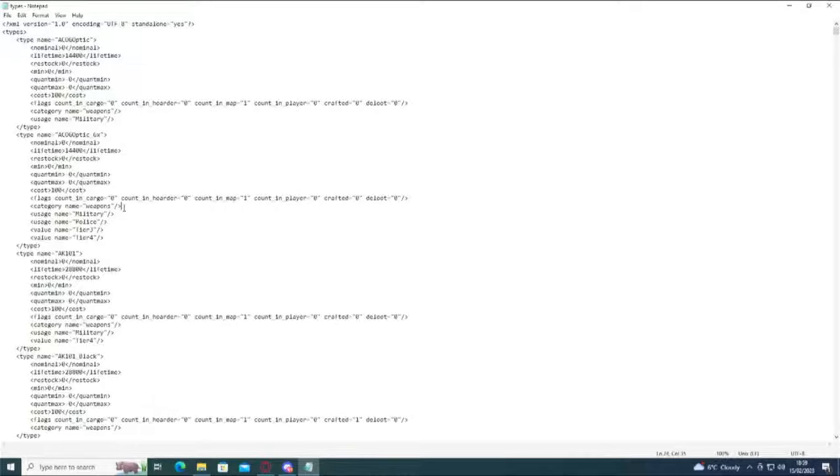The next one is an important one: category name and usage name. The category name, as you can see here, is what it's going to put it under. So in this case, the ACOG optic is spawning under weapons — so whenever there's an area where weapons will spawn, there's a chance that this will spawn. You then have to tell it what kind of weapon areas. So in this case this has been set to military and police, so it will spawn in areas where police loot will spawn and areas where military loot will spawn.